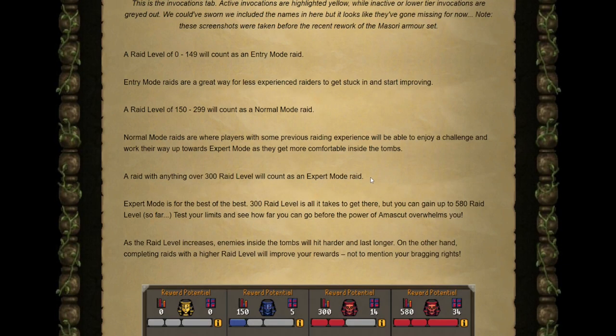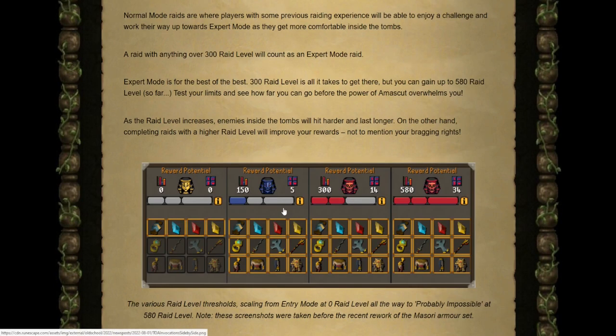A raid level of 0 to 149 counts as entry mode — a great way for less experienced raiders to get started. A raid level of 150 to 299 counts as normal mode, where players with some raiding experience can enjoy a challenge and work toward expert mode. Anything over 300 counts as expert mode, which is for the best of the best. 300 raid level gets you there, but you can currently go all the way up to 580 raid level, so test your limits and see how far you can go.